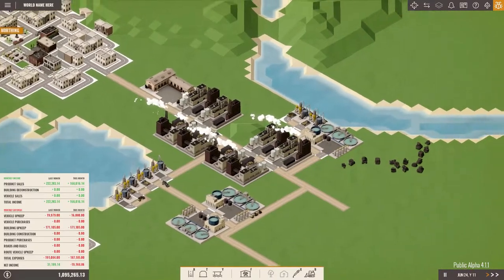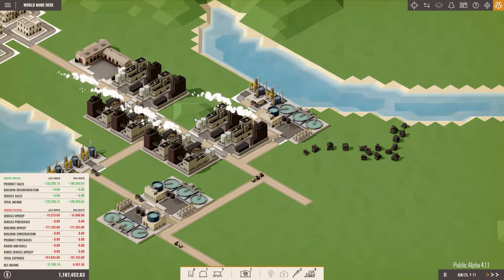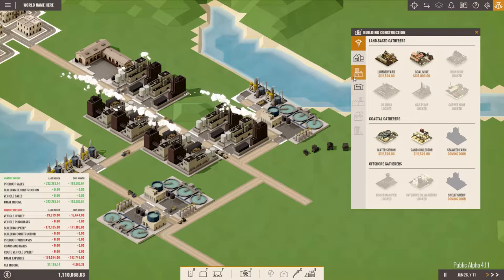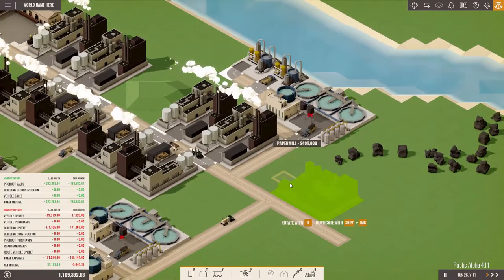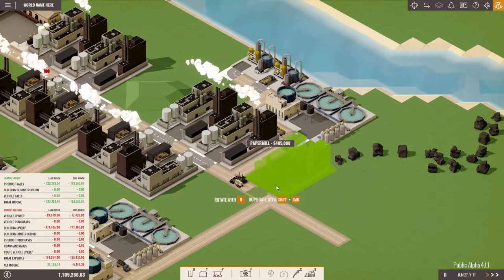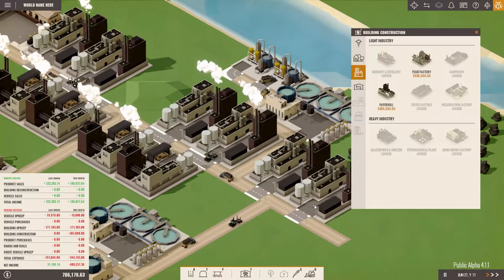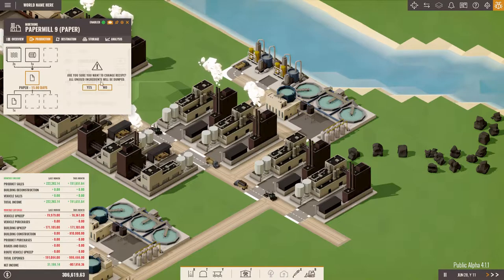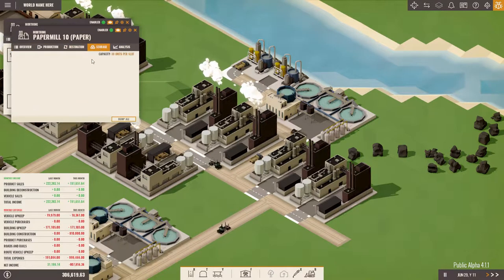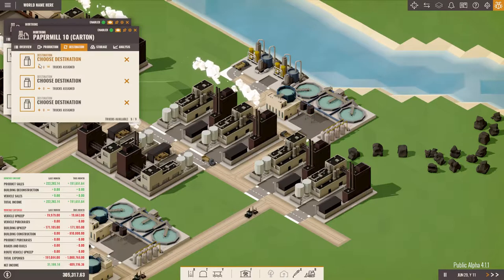We now accumulated enough money to add two additional carton paper mills. We will add two more — one here and one here. You will produce carton, and you will also produce carton, and you will sell all that to the truck depot too.